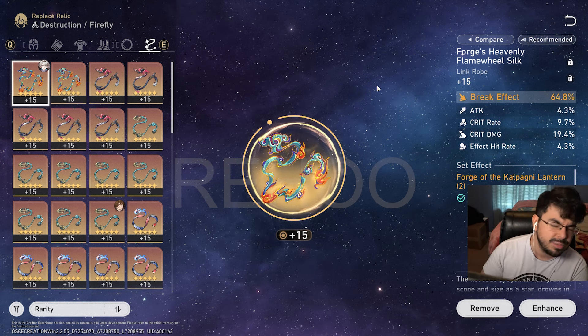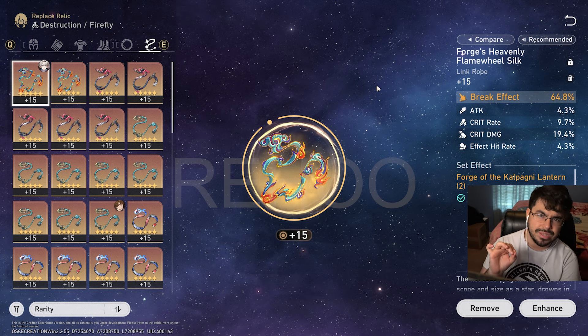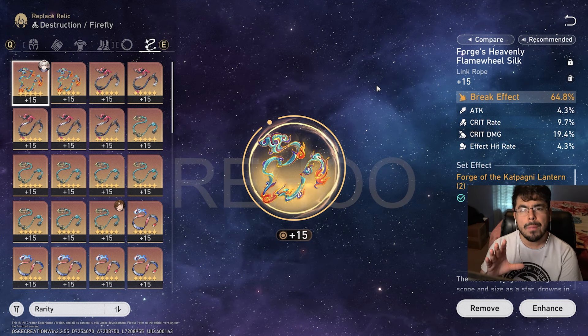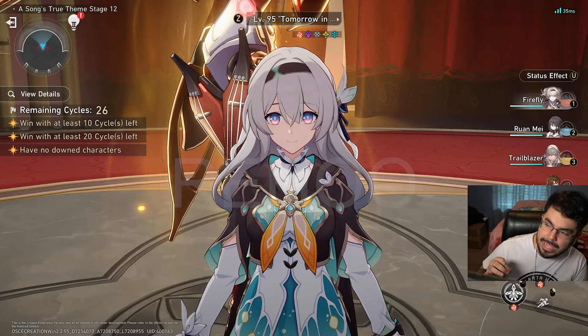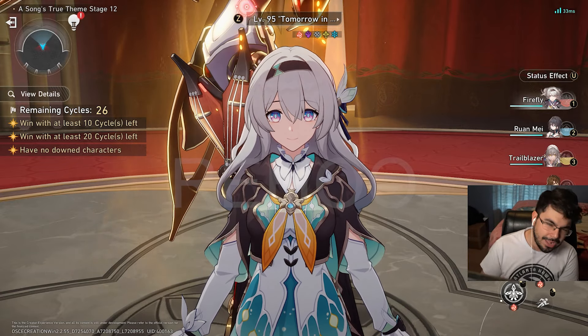She is going to be putting some absolute work, especially with the team we're bringing her with today, which is Ruamay, Harmony MC, and Gallagher. Now that we are here in the showcase, I'm going to be taking Firefly in with one of her better teams: Ruamay, Trailblazer, and Gallagher.